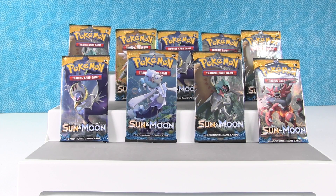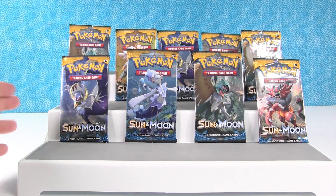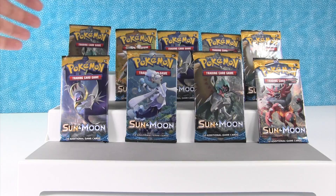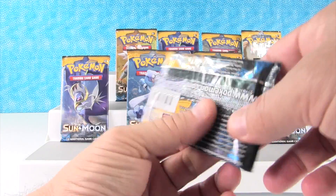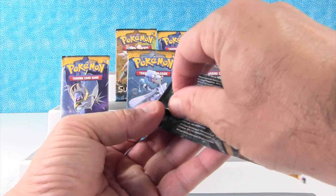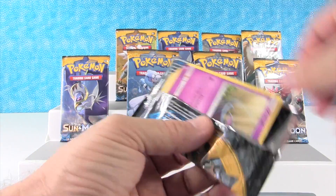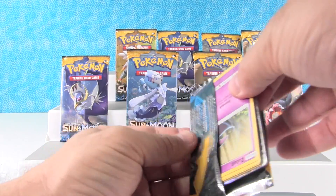Hey everybody, it's Paul and Drew, and we are back with part two of our Sun and Moon full box opening. So we have the next nine packs. I picked these nine packs, Drew picked which four packs he wants. I'm going to go first since I have five packs and he has four this time. So we're going to start with a Decidueye pack. Part one of this series was awesome, you guys should check it out.